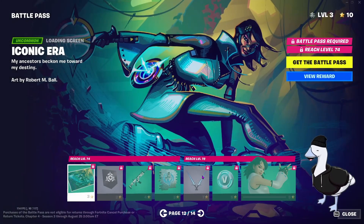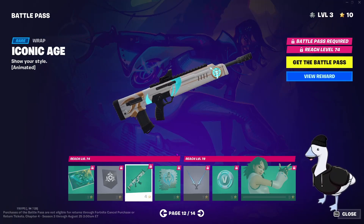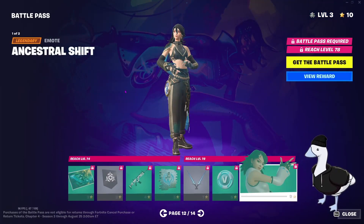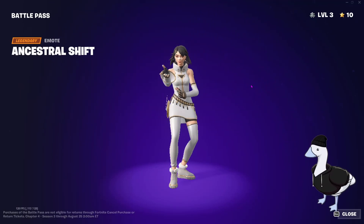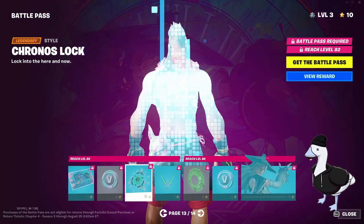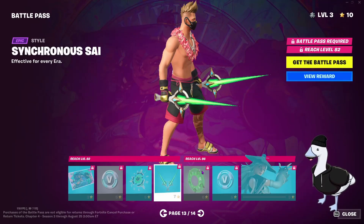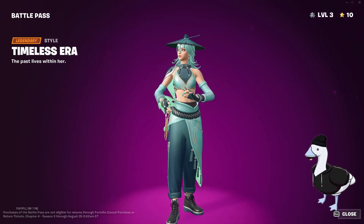Iconic Era — we're still going on Era, are you kidding me. The wrap has gone white but it's still clean. Pickaxe — Astral Shift — you do the time thing and she transforms. Timeless Era — we're still doing this. The backbling has ruined it — I don't like this mint green with the gold, with the white and the gold on the thing. These are just gone green too. That's fine, Timeless Era.